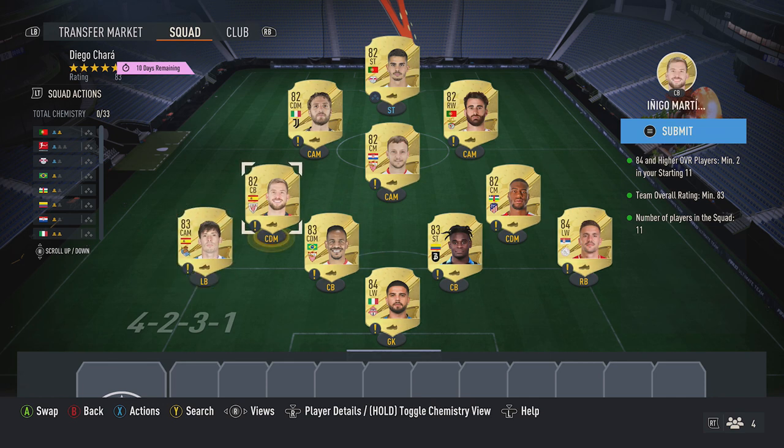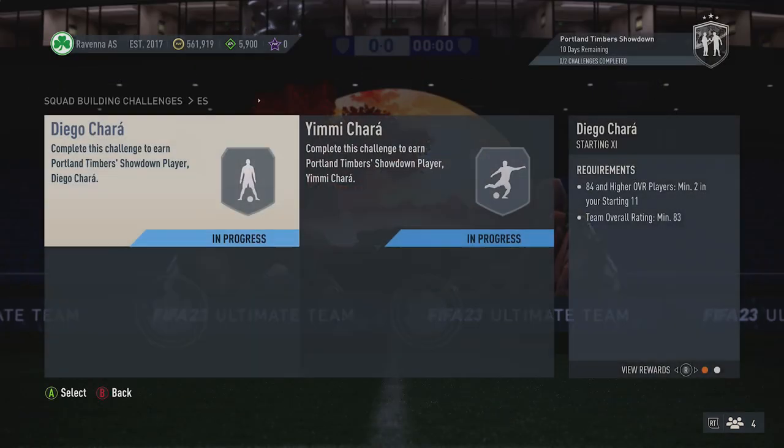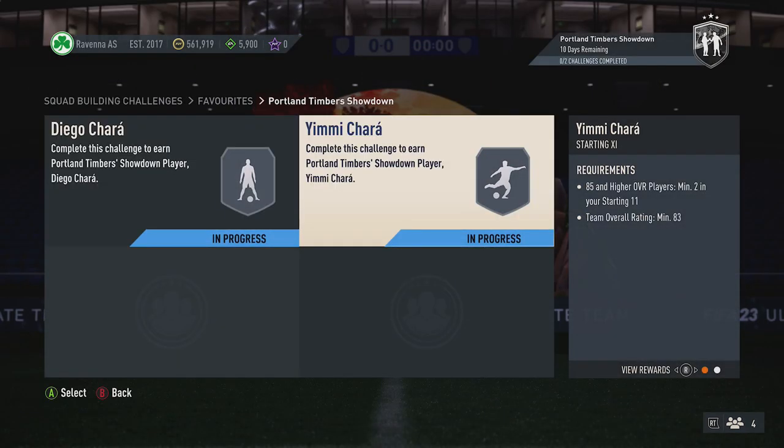For the rest of the first team, pick up six 82 red cards for around 1k each: Martinez, Locatelli, Rakitic, Silva, Rafa, and Kondogbia. That completes the first squad.